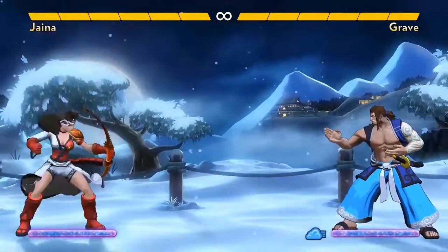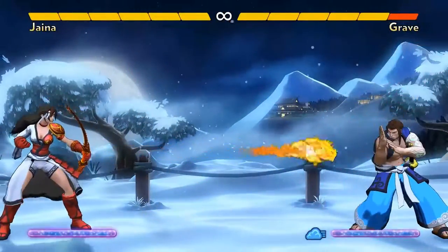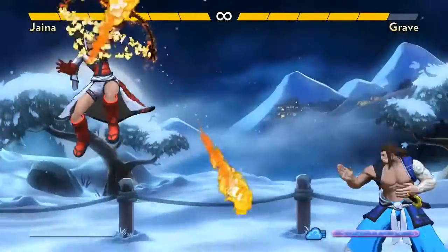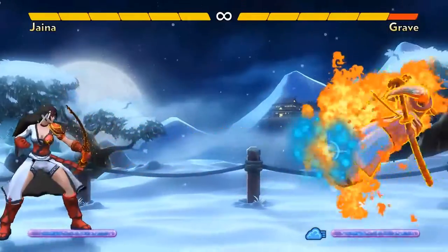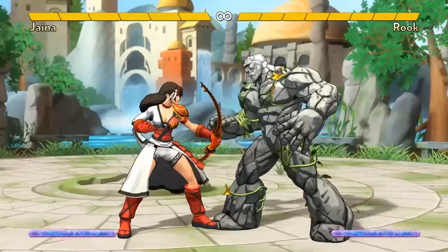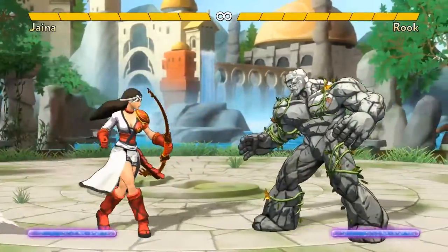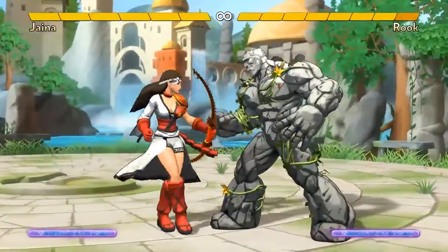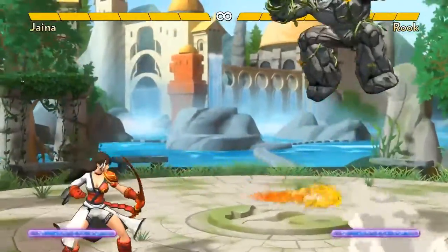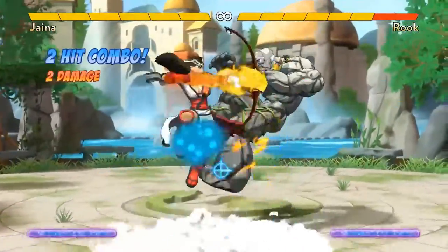For example, she can jump C, then jump Air Super, and then land and shoot her horizontal B shot. That's a lot of projectiles at once, and it's also a good setup to try and land her unblockable level 3 shot while the opponent is dealing with the Reign of Fire. Jaina's Knee, her forward A normal attack, has a lot of uses. She can travel forward quickly with it, and it's a pretty high priority attack. On hit or on block, she can cancel into an Air Special, letting her combo Knee into Air B for two hits. If you hit the opponent out of the air really high up, you can actually combo into another Knee, and then into Air B for three damage.